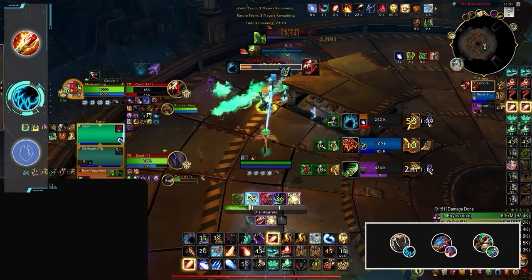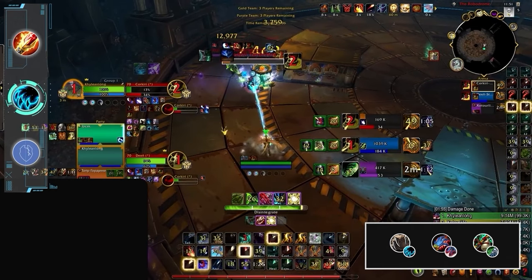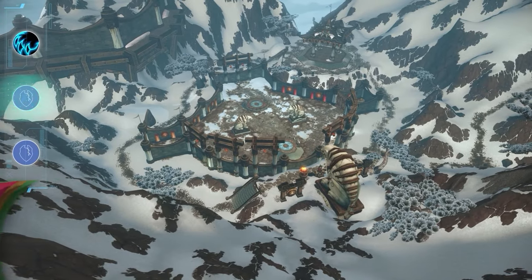The damage threat offered by both DPS is what allows the Fistweaver to be left free, since the enemy team is usually too busy just staying alive.